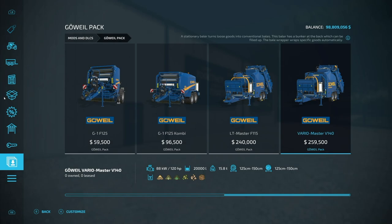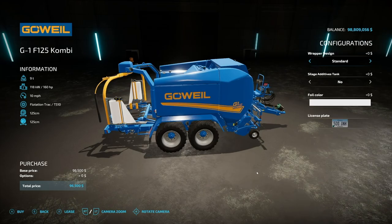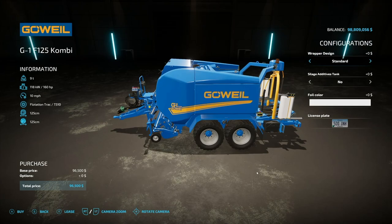The difference between these two machines is purely going to be how big of bales they can make. The VarioMaster V140 can make 125 and 150 centimeter round bales, whereas the LT Master can only do 125. Otherwise they're virtually identical. Moving on, we have the Gerval G1 F125 Combi. This is a baler-wrapper combo — 125 centimeter round bales only, and it only does grass, hay, and straw. It will not do the new types.